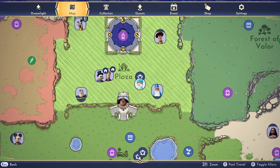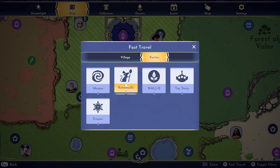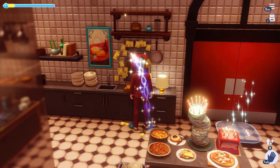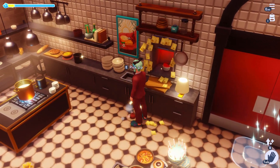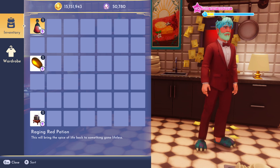Pull up your map, go to fast travel, go to Realms, and go to the Ratatouille Realm — or you can go through the door in the Dreamlike Castle. Take your stew over to the window, go ahead and transfer it, and out pops this potion right here. We now have the Raging Red Potion.